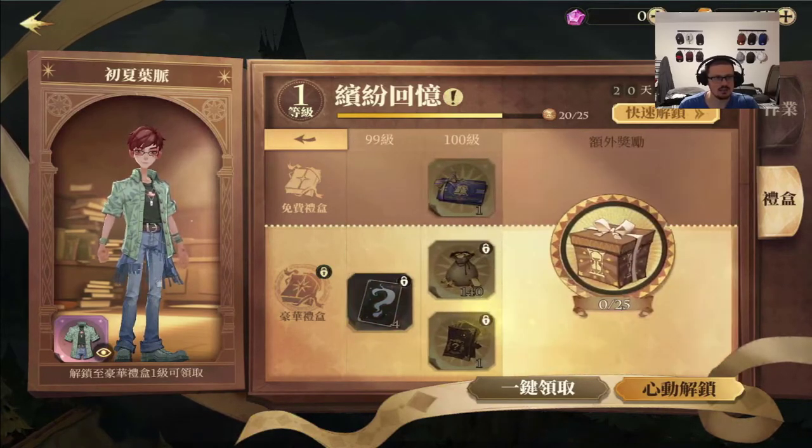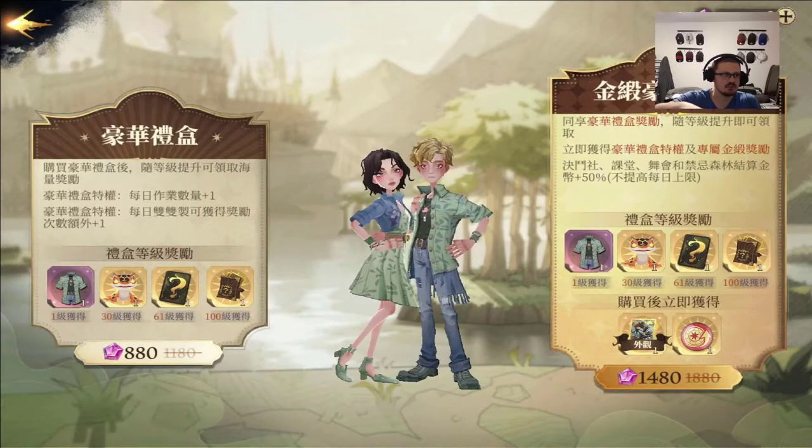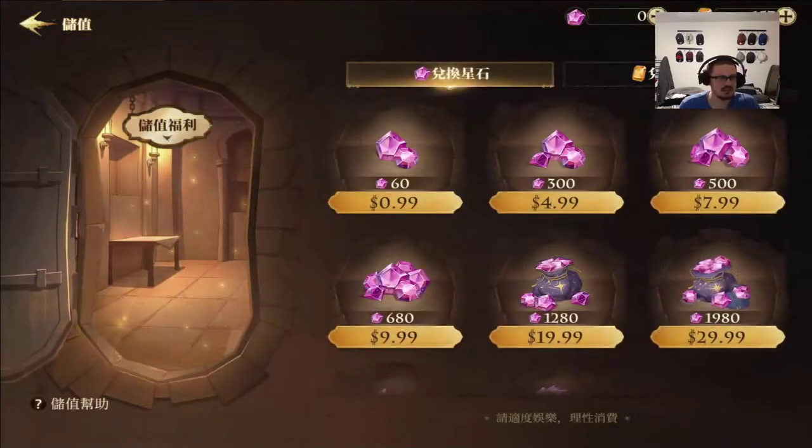It stops at 100 and you get a prize there. If you click the bottom right, it's going to cost you 1,480 premium currency for some tier skips, or 880 for just a regular pass. If you want the 1,480, you actually have to spend around 20 to 25 dollars — you can do it with 19.99 and then 7.99. The tricky part is you can't buy exactly 1,000 or 1,500 currency, so they have you buying multiple packs. You'd have to combine, say, 680 and 300, or buy the 1,280 pack — you have to mix and match to hit either the 880 or 1,480 threshold.